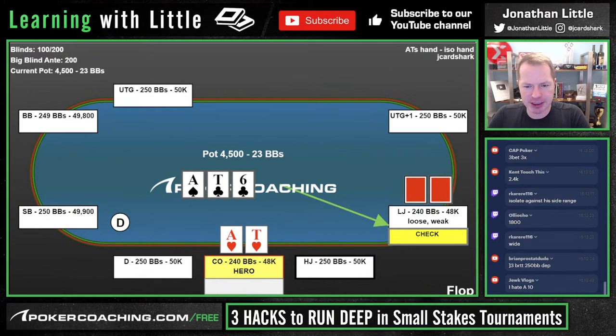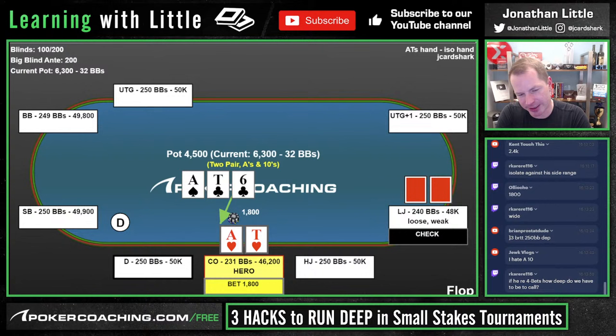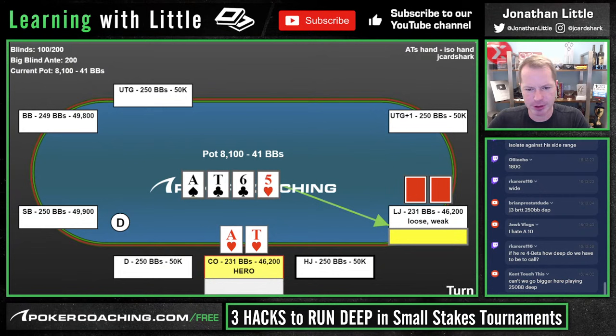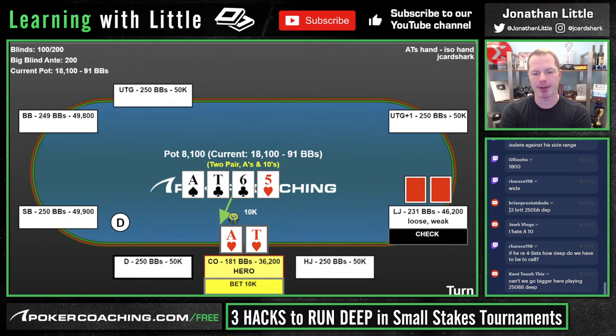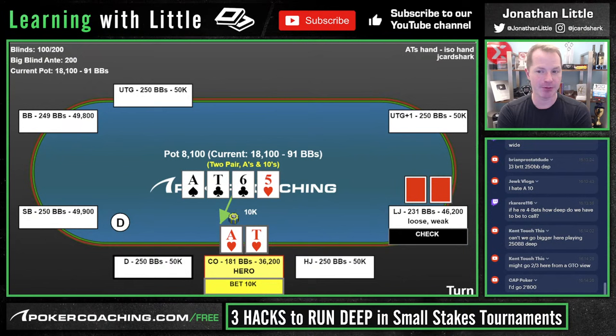They do call. Ace-10-6 — pretty good flop. They check, so definitely bet. We go 1,800. I could be convinced that bigger is better since the board is very draw-heavy. I'd probably go a little bit bigger, like 2,200 or 2,500, because there are lots of straights and flush draws. The opponent calls. Turn is a 5. They check. Definitely keep betting, definitely go big. When they check and call the flop bet, they're going to have some sort of made hand or draw. Made hands and draws both have lots of equity here, so we want to bet big. We go for more than the size of the pot. The board is incredibly dynamic — there are plenty of draws available that could easily improve to beat our hand. Anytime there is a straight and/or flush draw on the board, you usually want to be betting big with hands that are almost always good but very vulnerable.